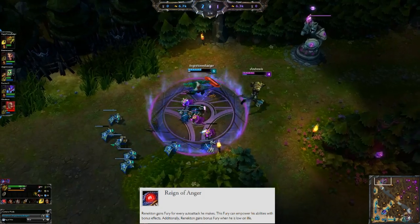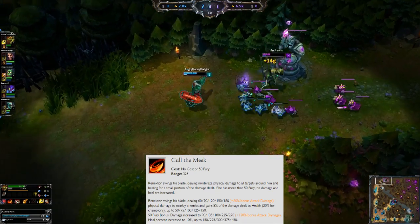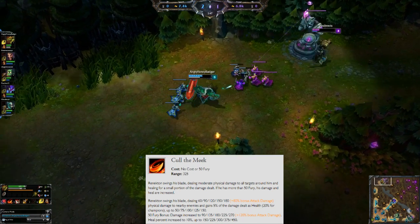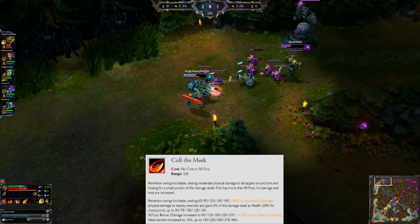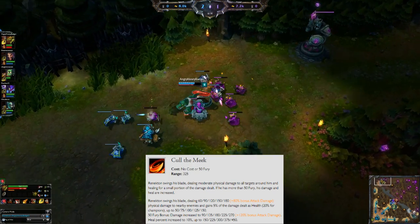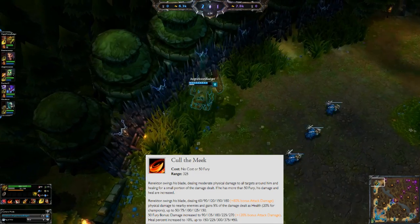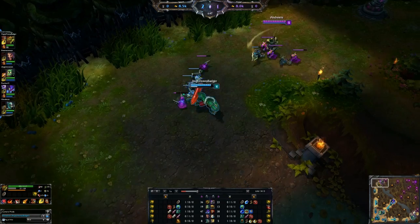His Q ability is Call the Meek. You swing your blade dealing physical damage, scaling from attack damage, and it heals you for 5% of the damage dealt. That's pretty good early game for getting some decent health back when you're in the middle of a big minion wave. If you have 50 fury or more, it deals more damage. The exact numbers are in the description below.